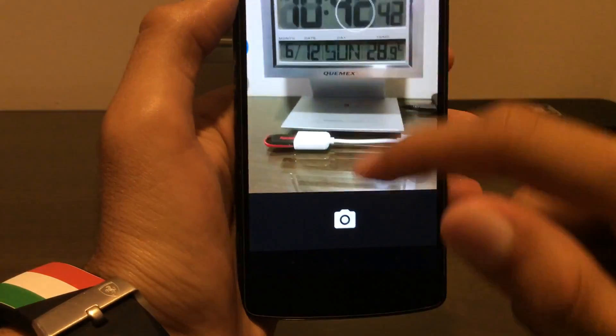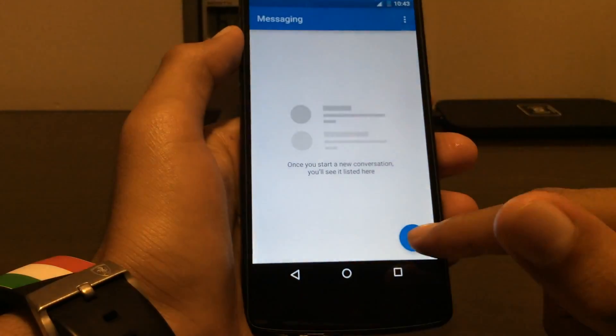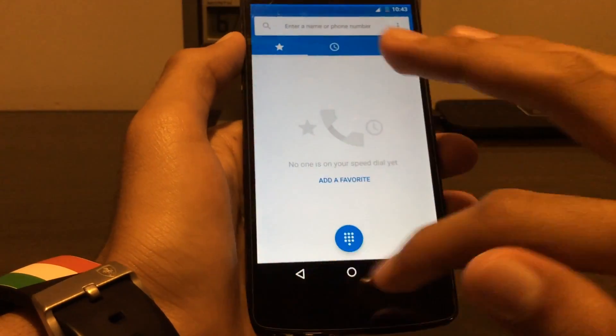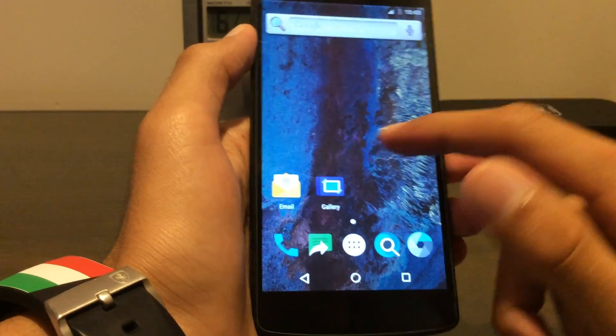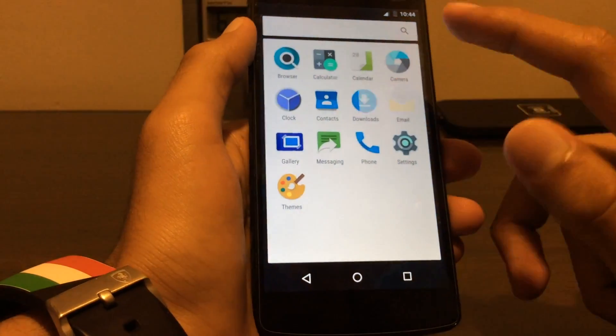Nothing here. Messaging seems nice and material. Dialer is like AOSP. Gallery — I don't want you guys to see my pictures, but the gallery was like KitKat, kind of.